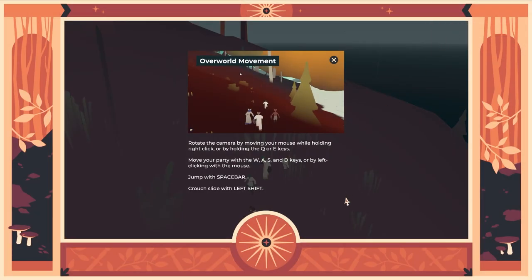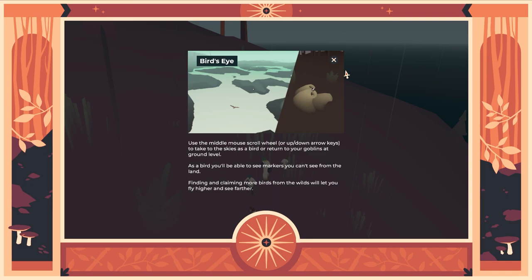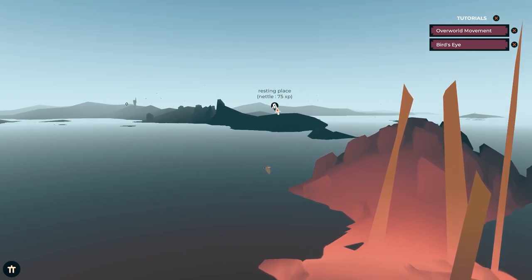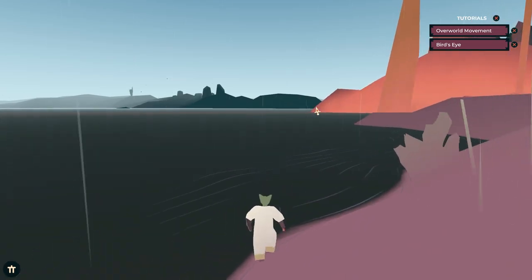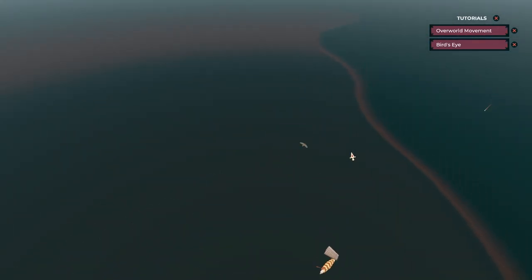Overworld movement — no, no, we did that. Bird's eye: use the middle mouse scroll wheel to take to the skies as a bird or return to your goblins at ground level. As a bird, you'll be able to see markers you can't see from the land. Finding and claiming more birds from the wild will let you fly higher and see farther. I'm a bloody bird. There's a marker over there — resting place, nettle. And I told the bird to go, so they're going to go. You're just going to run straight in the drink, are you? We've got a water car — also known as a boat.